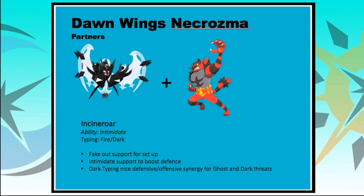Incineroar is another popular and very complementary partner. Intimidate support helps against predominantly Dark-type attacks threatening Dawn Wings Necrozma, and its Fire/Dark typing is offensively and defensively complementary against Dark and Ghost-type threats. Fake Out support is really strong to help Necrozma get set up — whether that's Trick Room, Calm Mind, or Autonomize. The slow U-turn also lets you dictate board position and bring something in without taking damage.